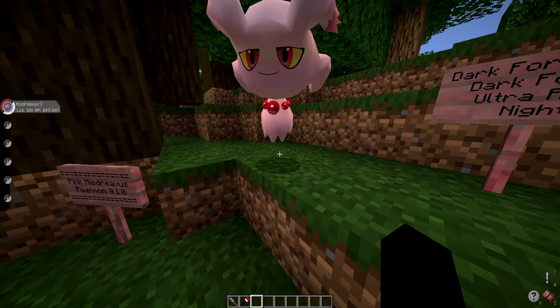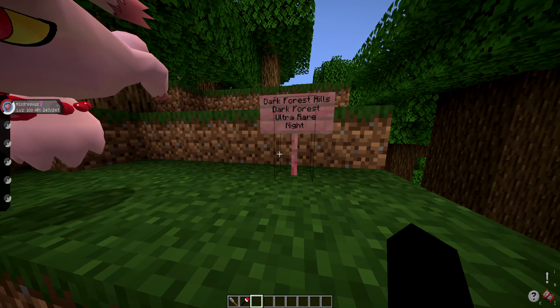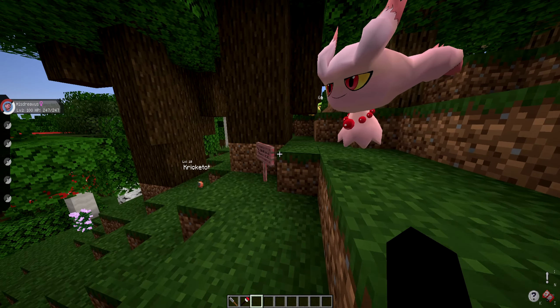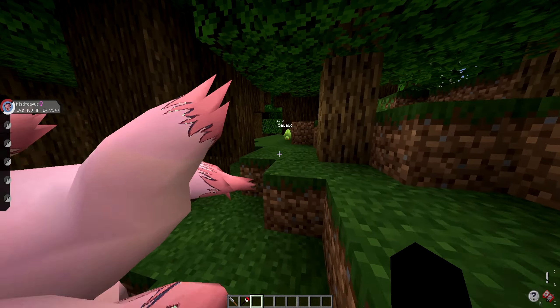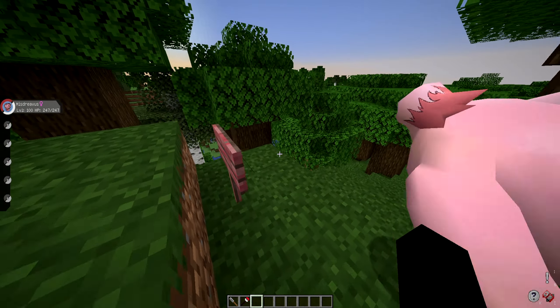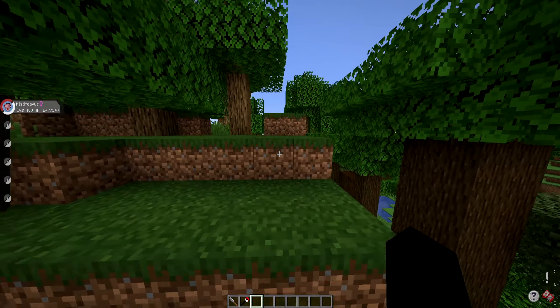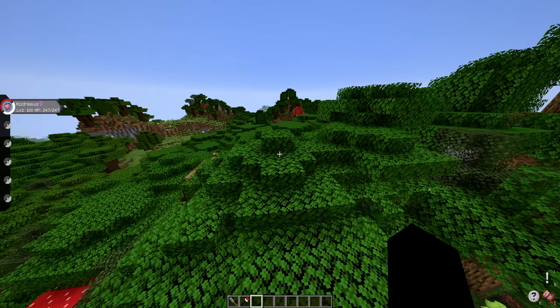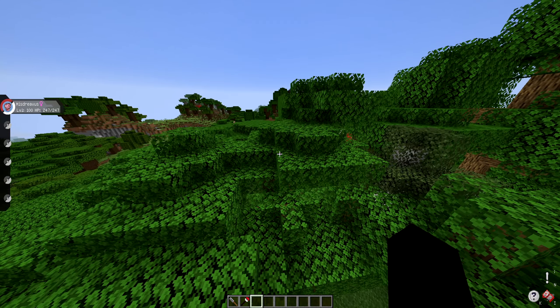The Pink Misdreavus can spawn in the dark forest hills or dark forest biomes as an ultra rare chance at night on land. So it'll spawn on land — like you can see it walking around right now. It has to be nighttime and it will be in the dark forest biome, which is the roofed forest.